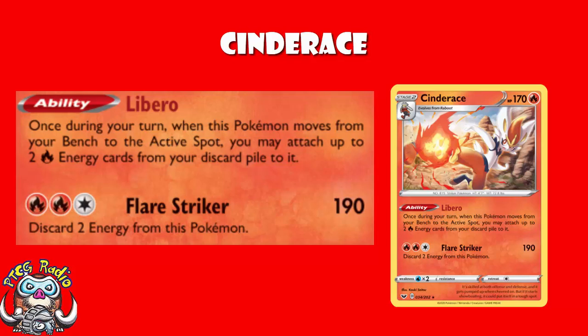The attack costs 2 Fire and 1 Colourless Energy and does 190 damage, then you discard 2 Energy from this Pokémon. But of course, the 2 Energy you discarded will then be reattached when you move it into the active. We need to mention that the other Energy we play is Recycle Energy.